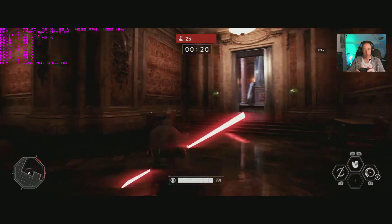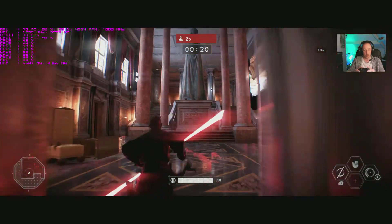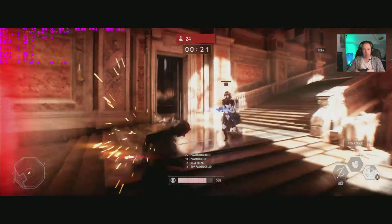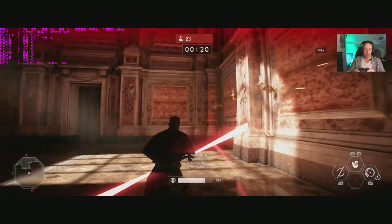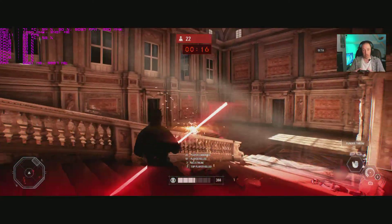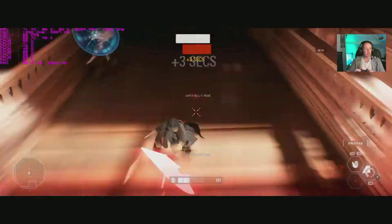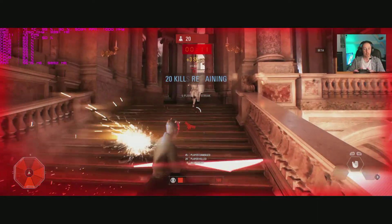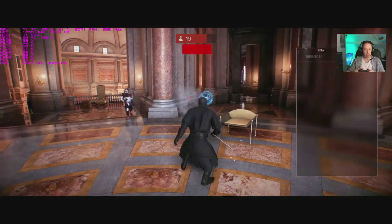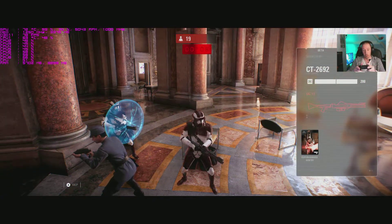CPU usage is middling, so I'll be concentrating on FPS. Going into the bot match on Ultra settings — there's some stuttering going on, pretty badly, similar to what we saw on the console versions. However, the game does look significantly better than even the PS4 Pro version — I'm quite impressed. We're getting 63 FPS — double the frame rate of the consoles — with 3.4GB of VRAM in use.